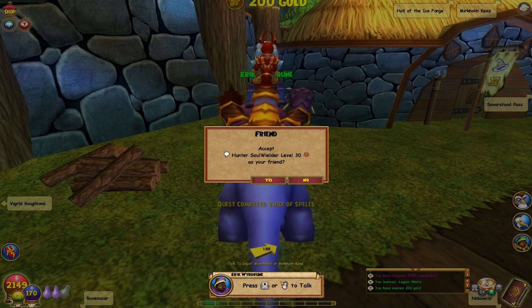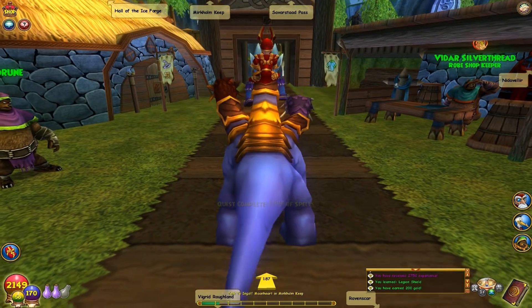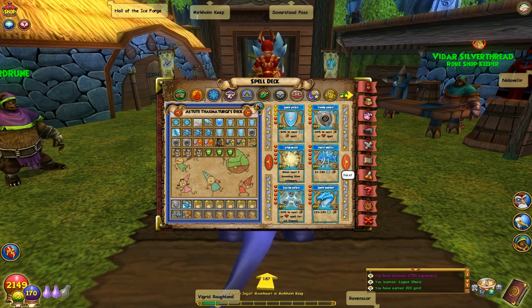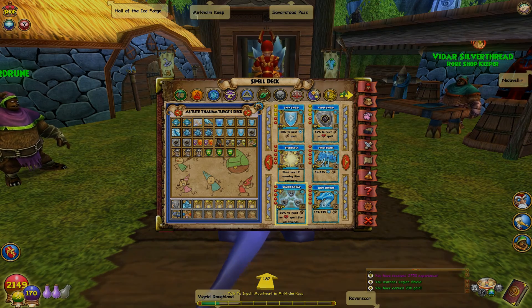Bonus footage - here is a spell for you. I just got a new spell card. Let's check it out. Legion Shield - minus 30% to the next spell. Wow, that's pretty sweet.